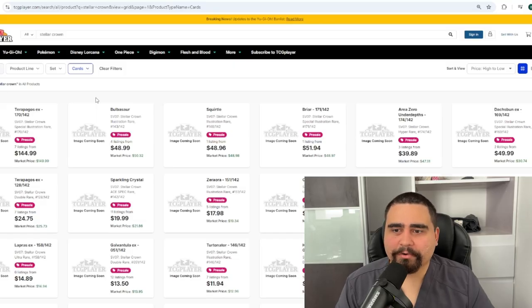Stellar Crown definitely does not look like it's going to be a competitor to Twilight Masquerade. That is why Twilight Masquerade is going to keep gaining traction all the way until we get Surging Sparks — that's where Twilight may leave the spotlight for a bit. Stellar Crown is a place for Twilight Masquerade to keep growing in popularity. I believe Stellar Crown's prices will be comparable to Temporal Forces, where Raging Bolt is like a $75-$80 card. I'd put Terapagos in the same league — around $80 to $90 maximum.